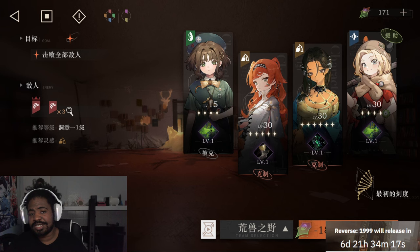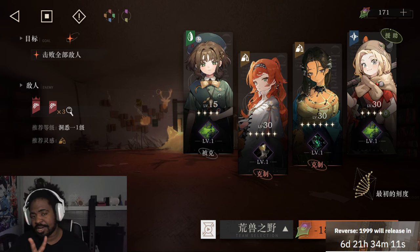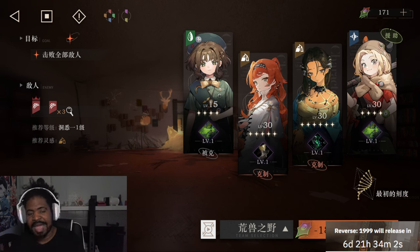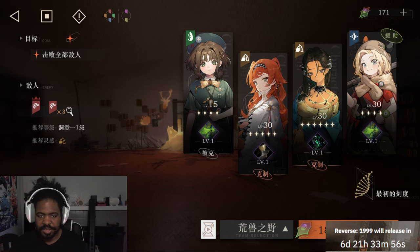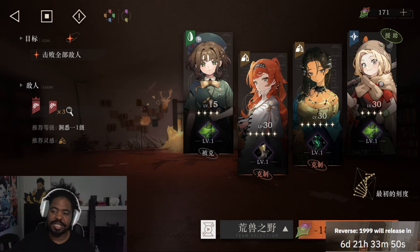Now into the damage type section — there are technically three damage types, but most characters are going to be classified under two. A character is going to be usually Reality or Mental, which is like physical and magical. Reality is something you can touch — physical — and Mental is something like with thoughts — magical. The third one is going to be Genesis type damage, which is going to be true damage.